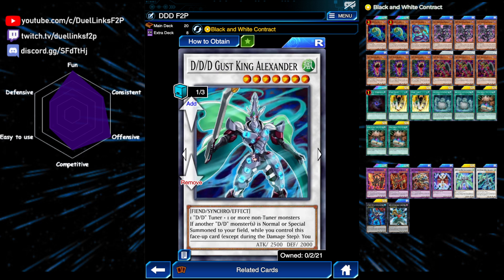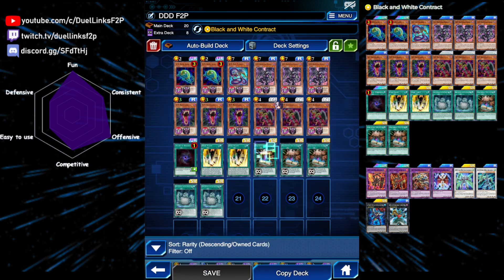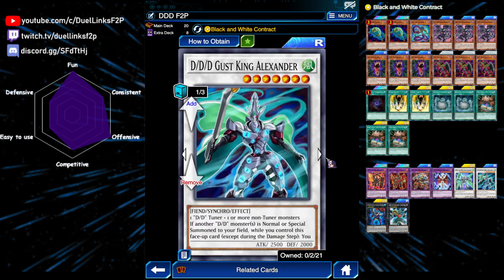Next is the normal Gust King Axander. You could theoretically make both of them in the same turn, even though we're only playing one tuner, because of our skill that we will talk about later. Gust King Axander has the effect that if another DD is normal or special summoned, you could revive a level 4 or lower DD monster from your graveyard.